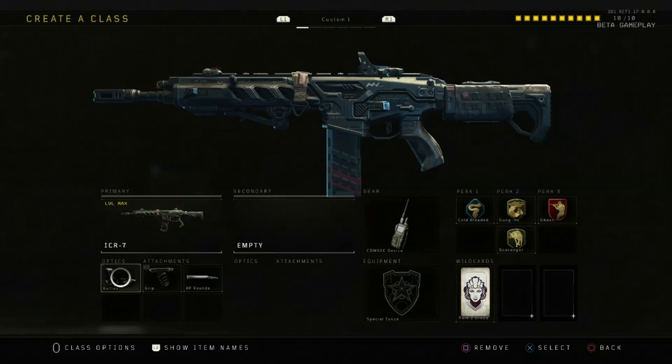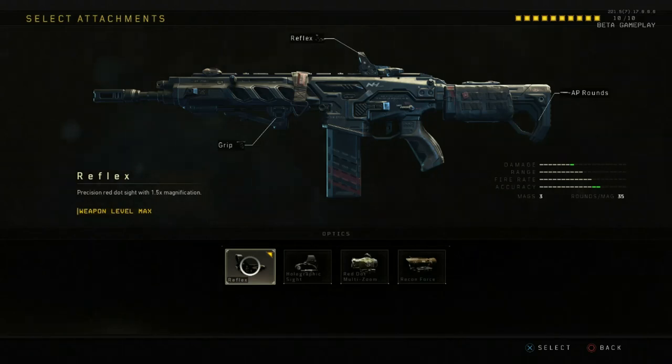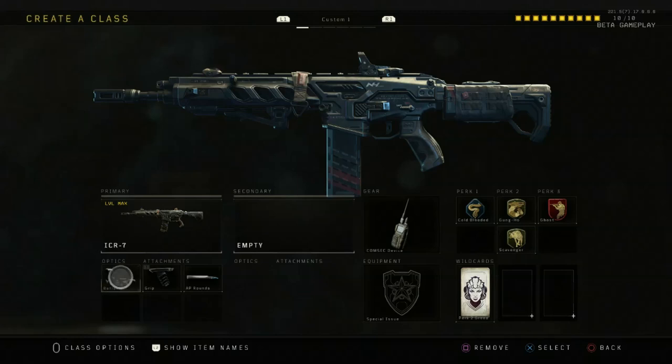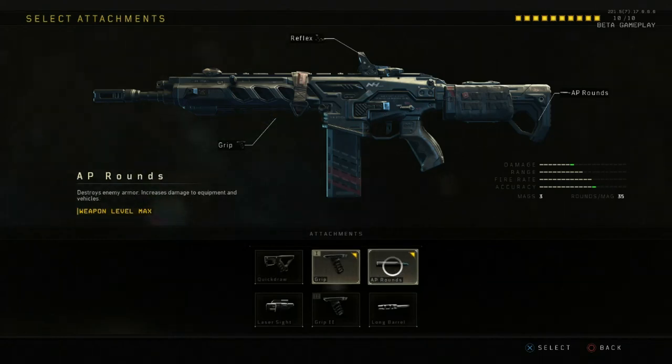First off, I've got the ICR-7 and for the optics I got the Reflex Sight — basically the red dot sight. I really like to play with that one. For the first attachment I have the Grip, and the Grip reduces recoil while aiming down the sights. I do that a lot so for me it was kind of a must.